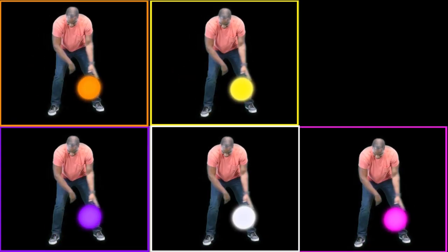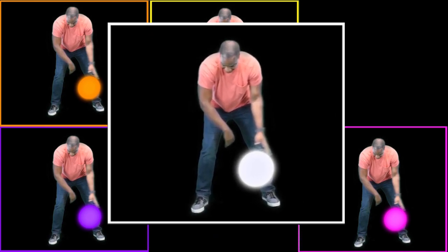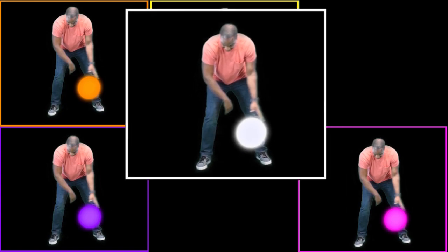Hey, friends, have you found the white ball yet? Point to the white ball. All right, did you pick this? Perfect. That's the white ball. Good job. All right, only four more colors to go. Here we go.